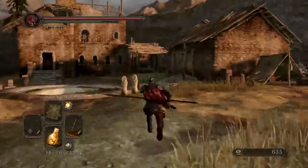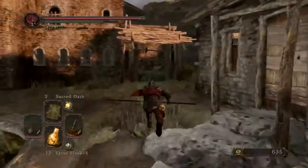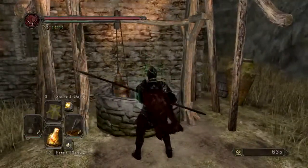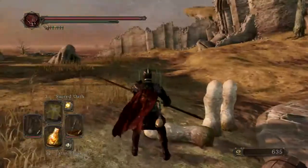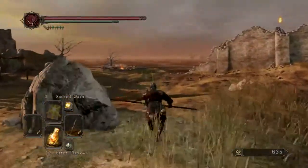I'm going to go ahead and get some stuff around here and then go off into the Cardinal Tower. There's an Estus Flask shard — all you have to do is push that rock over and the shard's right here. But I have max shards. You can only have 12 Estus Flasks, and it can only be buffed to plus 5. I only have plus 4 right now, but I have all 12.